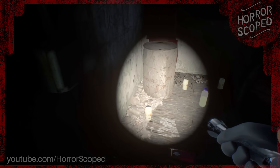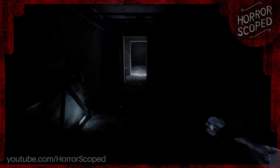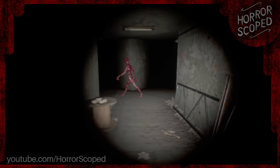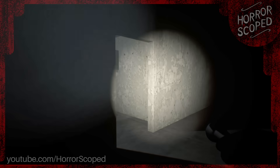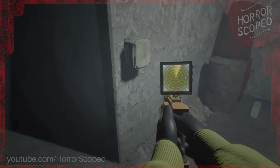After defeating the animated king and riding the roller coaster to freedom, we arrive at Level 6: Lights Out. Once here we make our way through a couple of dark hallways before catching a peek at this level's entity, the Wretch. Just ahead we arrive at a room containing a handful of helpful resources, including four lidar scanners.